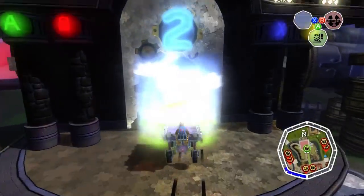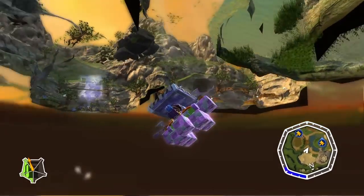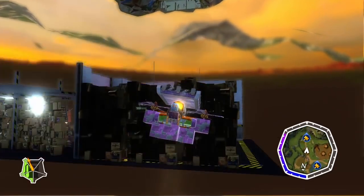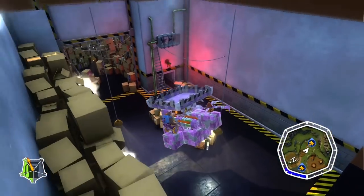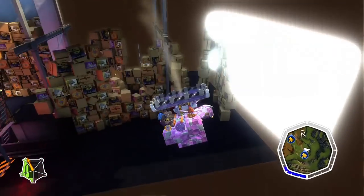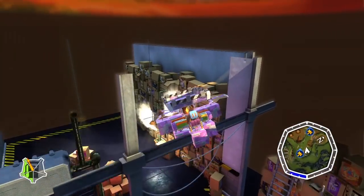One stage in particular this is really cool on is Spiral Mountain. If you clip out of bounds here and you look around, you'll see these two little puffs of smoke — fly towards them and suddenly BAM! You'll be in the middle of this game factory! This factory is actually part of the final cutscene in the game. You're not meant to see this, and you can actually fly right through it. You can't touch it at all. But there you go!